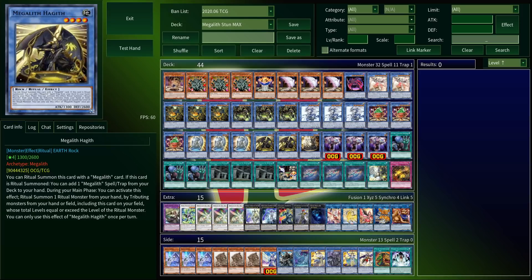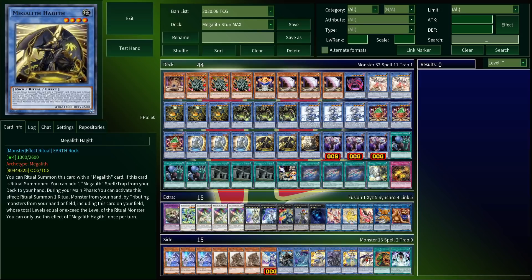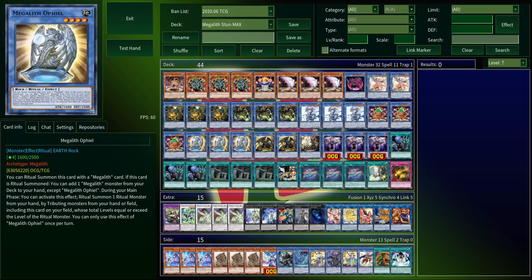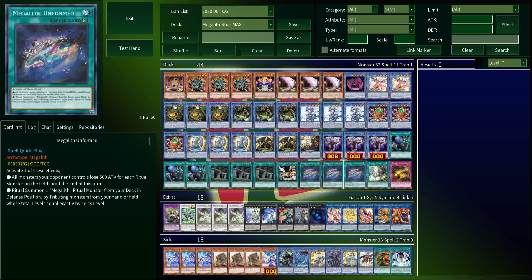Next are the level 4 monsters. These all have effects on the field that say: once per turn, you can summon any ritual monster from your hand — not just a Megalith — by tributing monsters with equal or higher levels, including this card. These can make a lot of neat plays, but the main thing to keep in mind is if you have a level 4 on the field, you can tribute it to summon another level 4 lower from the hand. This is useful because the level 4s help you dig when they're summoned. The Twins let you draw one and discard one, Angel searches a Megalith monster, and Demon searches a Megalith spell or trap. That's why we have these ratios. If you have the Angel, you can summon it, search the Demon, and then immediately summon it with Angel's effect to search your field spell.